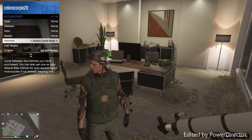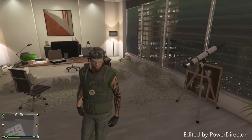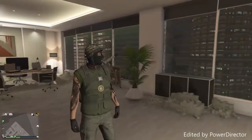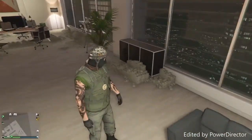Select the lectern combat helmet, then close out the interaction menu and walk away from the telescope. You should now have both the mask and helmet on. You can leave it like this or add glasses if you want.